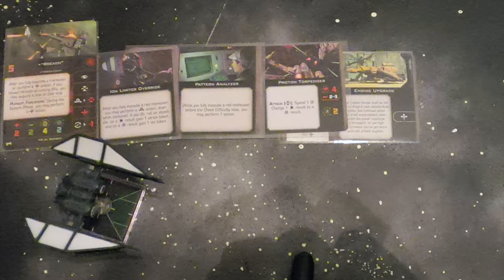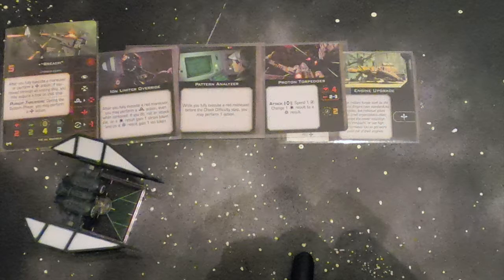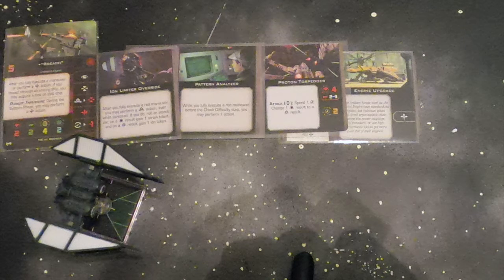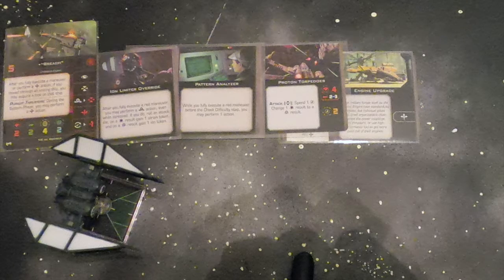That means on Breach we have Ion Limiter Override, Pattern Analyzer, Proton Torpedoes, and Engine Upgrade. All together, this is only 58 points, which is insane. This is a bomber that gets to boost, then barrel roll, and at the same time have a focus and target lock off of a single red maneuver. Let me show how this works.